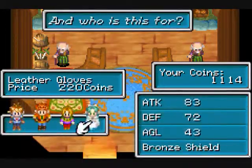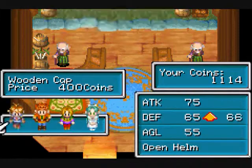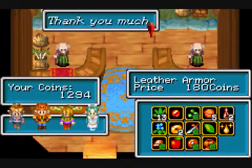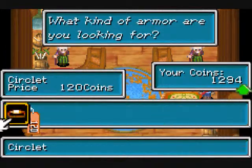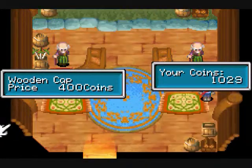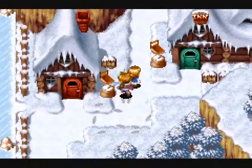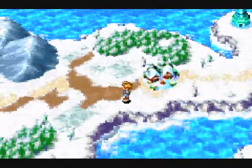Just double check everybody's equipment — they're all set. They can equip that, and I'll buy one for Isaac. I can get rid of the leather armor and then buy it. So I got the Lucky Pepper, I got my new equipment, and I think that's all I can do in here. I got the treasure chest.